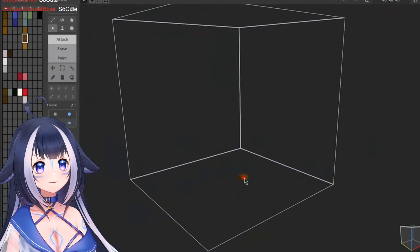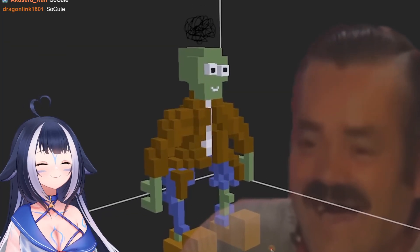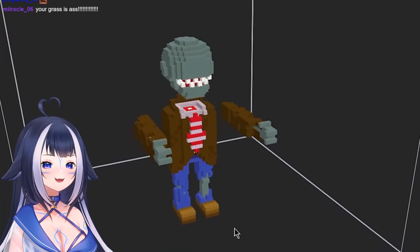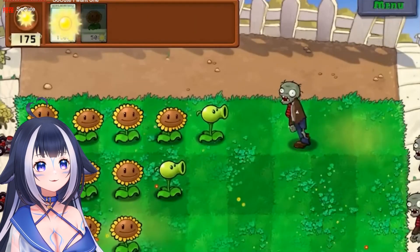After making eight plants quickly, making a single zombie seemed like it should be easy - but it was not. After a rough first attempt, it was better to just delete and start over. The arms and head are intentionally detached, just like in the original, so they can pop off when the zombie takes damage.